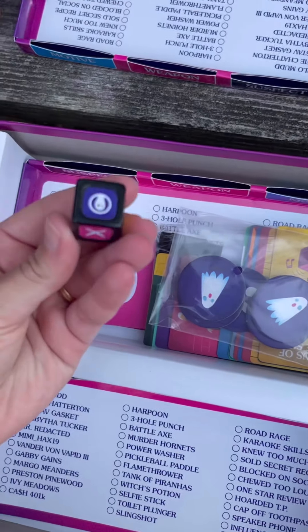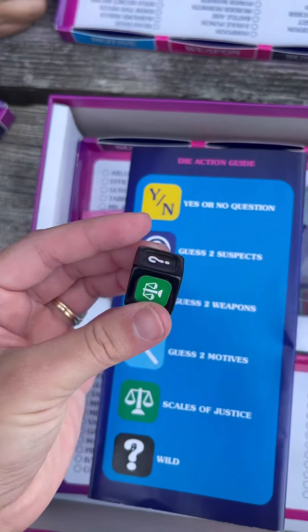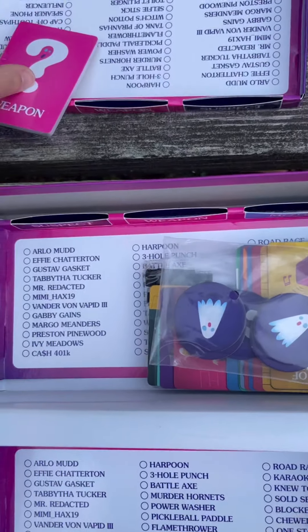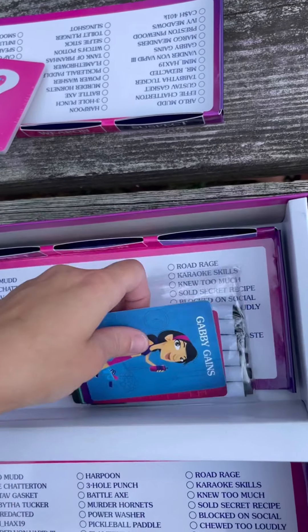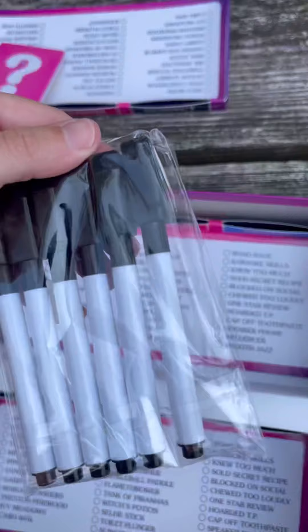Let's see what else we have in here. Here's the dice. On the instruction list, it is going to tell you what each symbol means, so we're going to keep that as a reference guide. We'll get you to open our weapon cards. We have some tokens here — we'll better explain those. Our motive cards, and of course, our suspects. Plus dry erase markers.